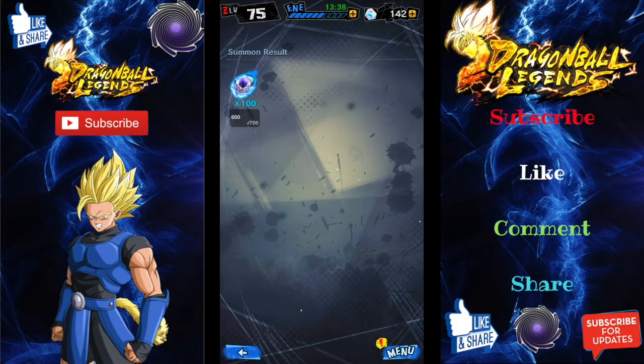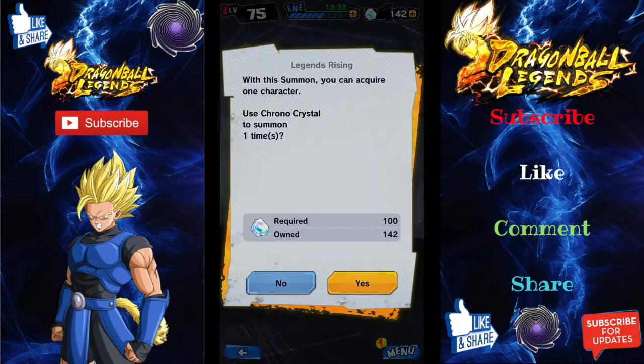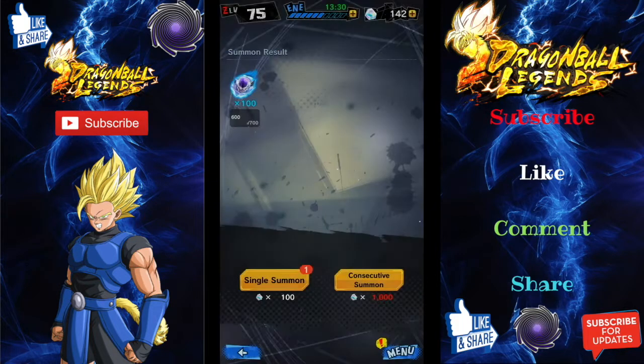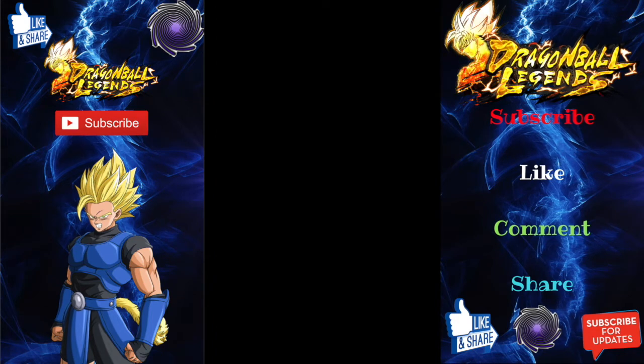Okay, so we're going on to our last summons, people. Our last summons — 100 Chronos. I think they need to put discounts on this; they should have put a discount sale, not just the 20. It should have been 50 or even 60, because 100 is a bit steep I think. Okay, we're loading up — we're getting no one new. This loading is taking quite a while today. I don't think we're getting anyone new, but it could surprise us.